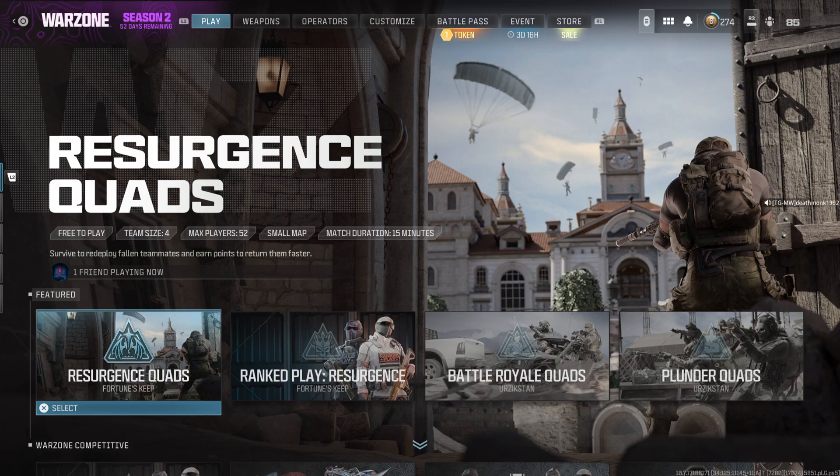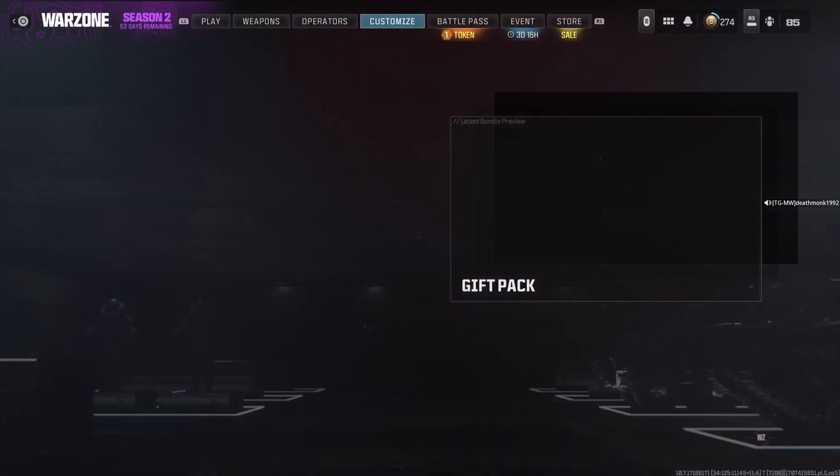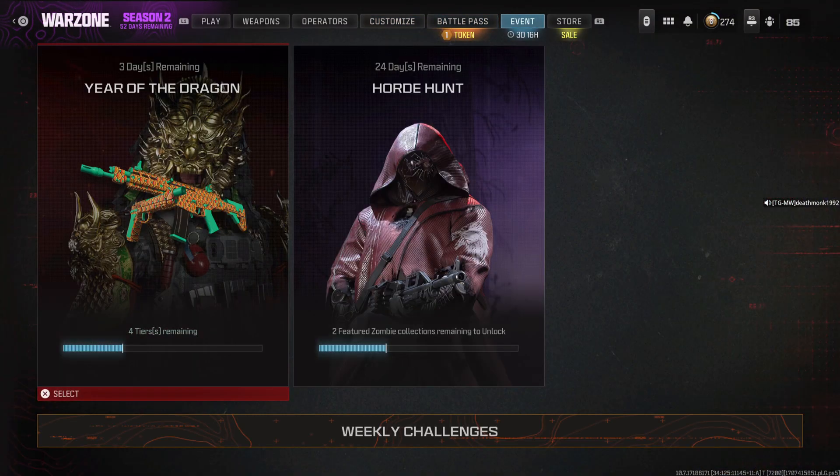What's going on guys, it's Seth Monkey here. A quick video here for you guys just to let you know there's actually currently a second event going on at the same time as the other event that we currently know, Horde Hunt, which is the zombie speech one. There's also a Year of the Dragon Chinese New Year event that's currently going on for the next few days or so.